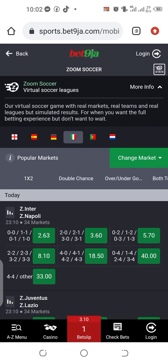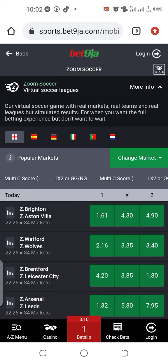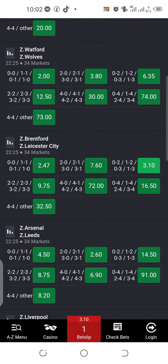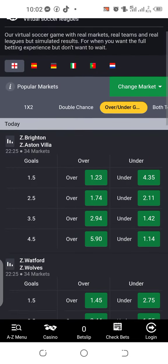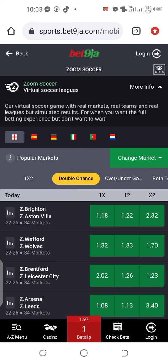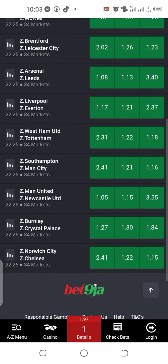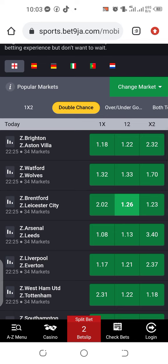Let's go back again — let me show you that same odd so you can still understand. Multi correct score by the right hand — see the odd we mean here. Let's go to over 2.5 to see the odd. Remember, it's Brentford vs Recessed City. This is over 2.5 — this is sure over 2.5. Or if you want to play double chance 12, go to double chance: the odds here are 1.26 — the odds are small but it's sure for double chance 12.